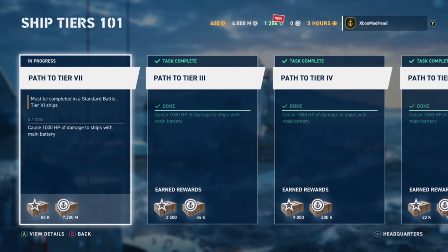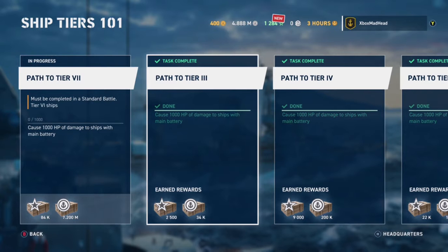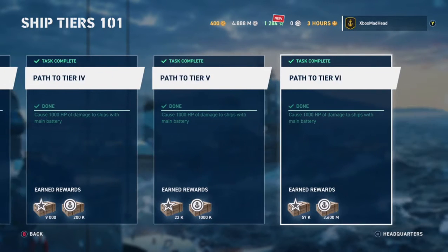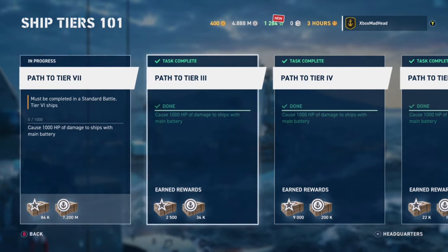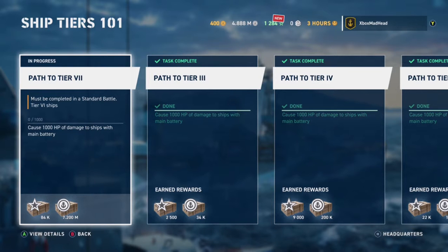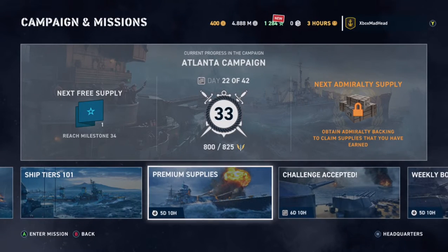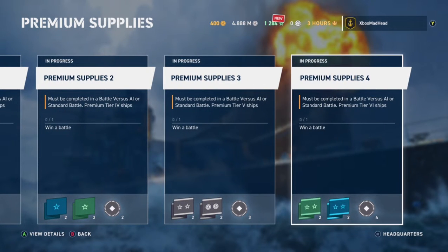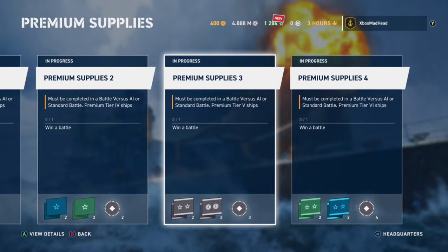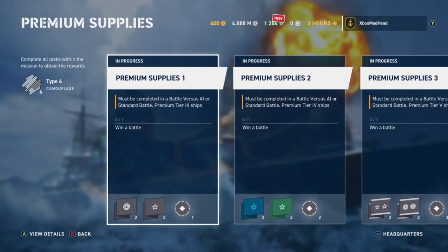Under Ship Tiers 101 you need to cause 1,000 HP of damage with the main battery in a standard battle. There are various tasks here - one requires a tier 6 ship which I haven't got yet; I'm working towards the King George V. Some challenges also require a premium account, which I got from a container, so use that as much as possible.